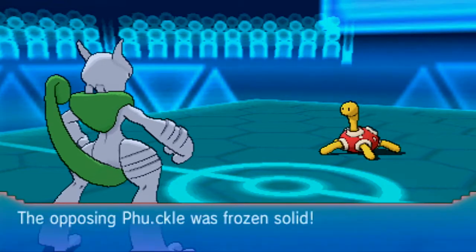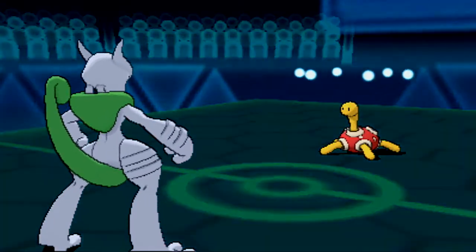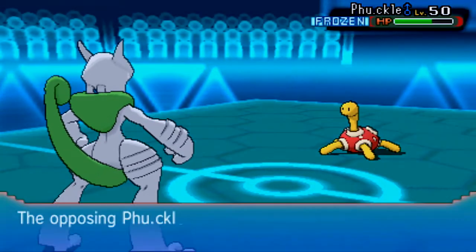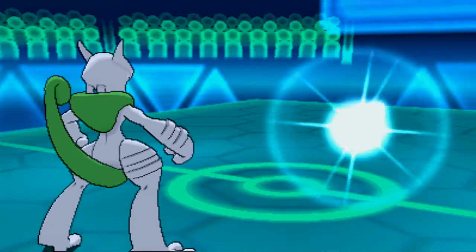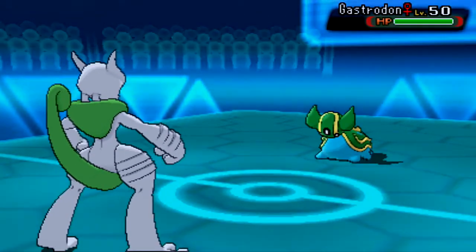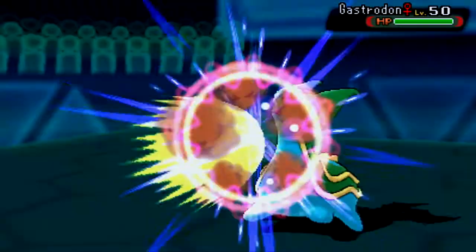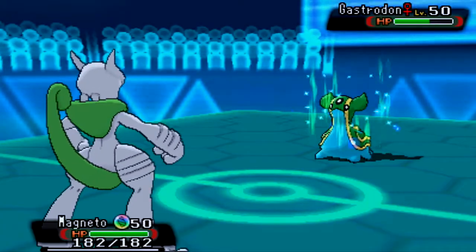We get a freeze from the Ice Punch, which is amazing. Reminds me not to use a Fire type later so it doesn't thaw. He's frozen — you don't get that very often. His nickname for Shuckle I won't say because it's kind of a swear. He goes in with Gastrodon, and this thing is really bulky.